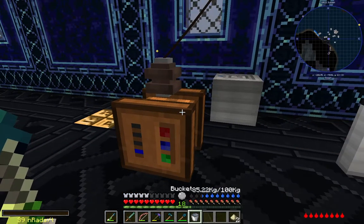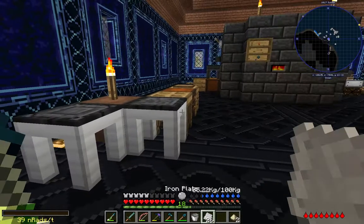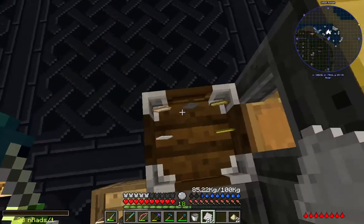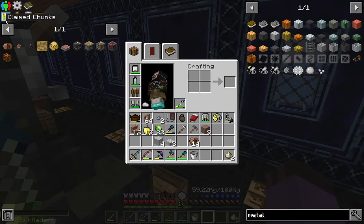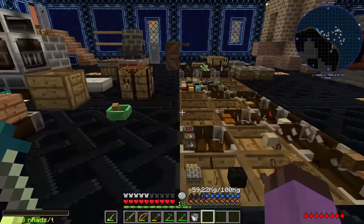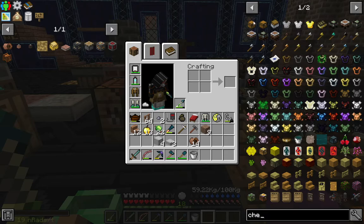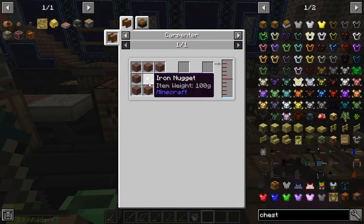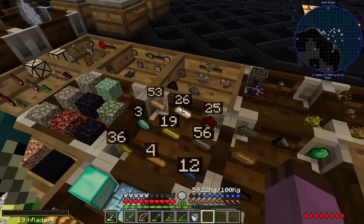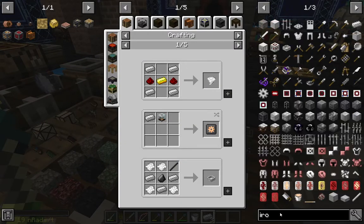This will be the personal use carpenter, so it'll kind of have to have a million different fluids available to it. When I start getting into more mass automation, I'll have to have like a million carpenters for a million specific things. But for now this will do. I believe I should just be able to take some iron nuggets - it's kind of hard to craft these into nuggets right now, isn't it? Like iron nug - yeah, I'd have to hammer it.